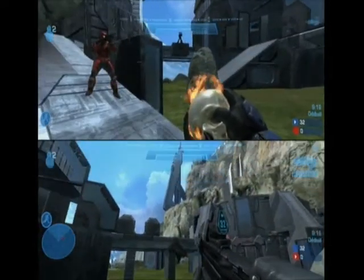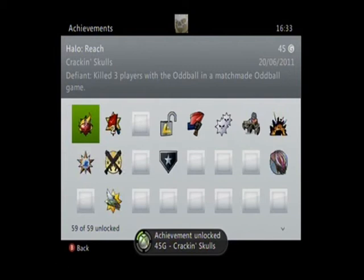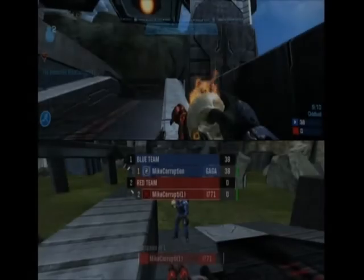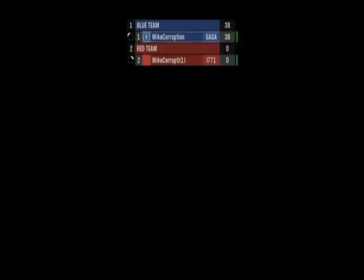Run over to the guy and bang — there we go, Cracking Skulls unlocked! Killed three players with the Oddball in a match made Oddball game. And there you go, you have got all three achievements from the Defiant map pack, and that took you less than seven minutes. You did it all in custom games and you didn't have to go into the big wide world of Bungie multiplayer. Thank you for watching and I will post everything in the description box.